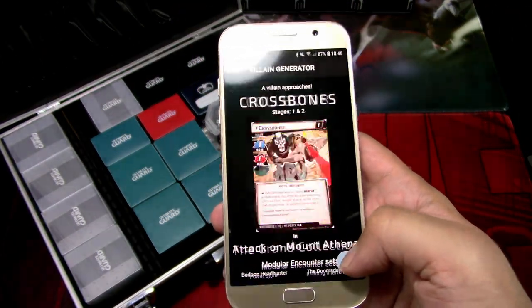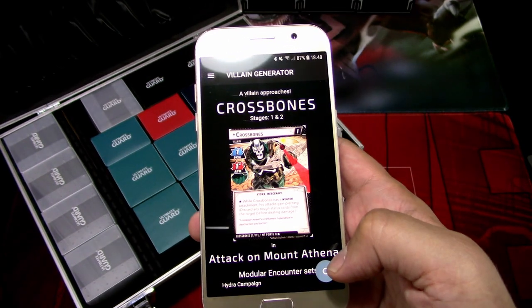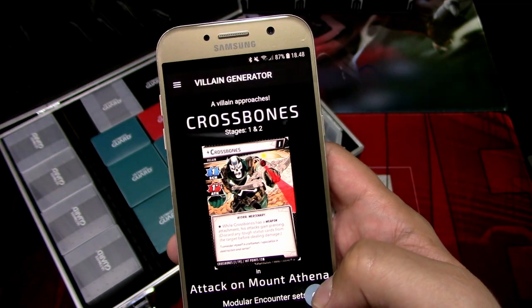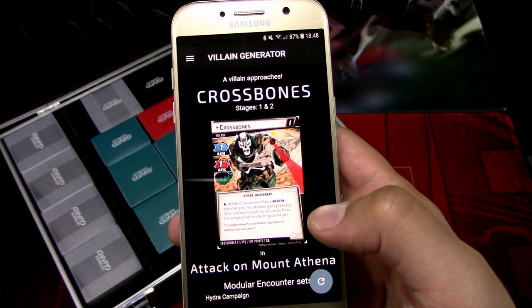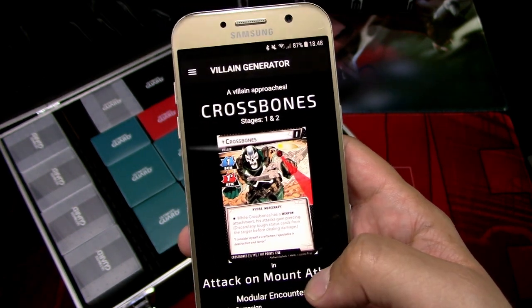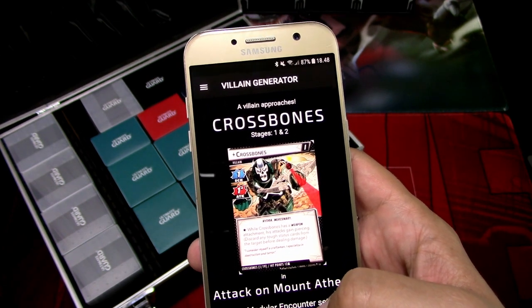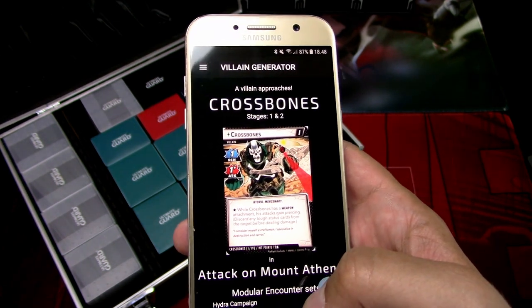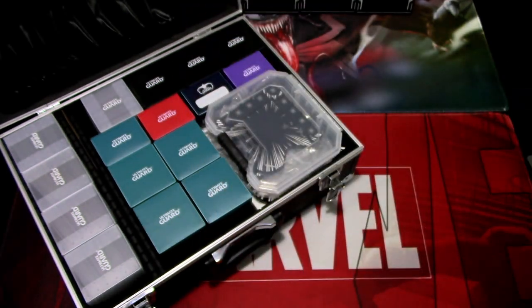We don't have the galaxy's most wanted villains here. So we are fighting against Crossbones and we have the Hydra campaign modular sets — I think it means we are using the standard sets from that campaign. And it is on standard difficulty. So Iron Man protection against Crossbones — let's get started.